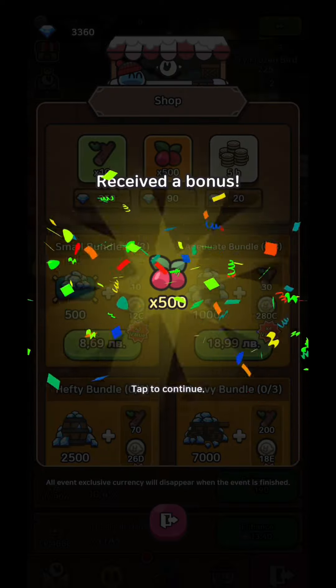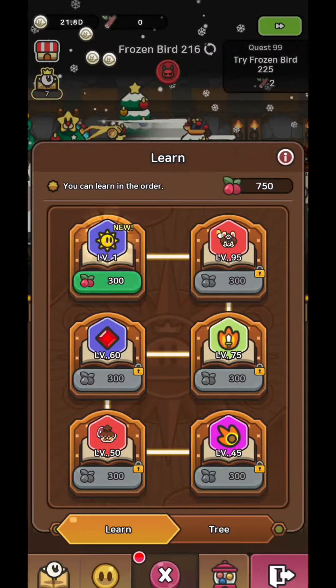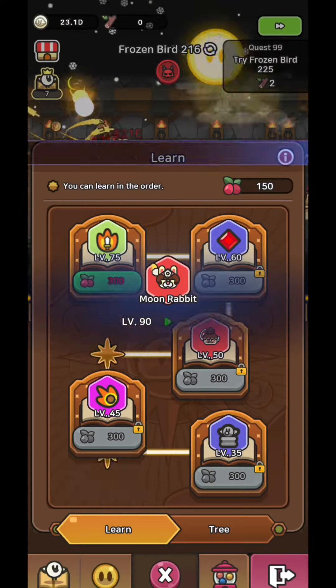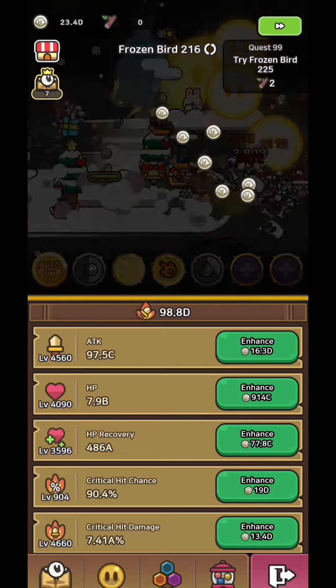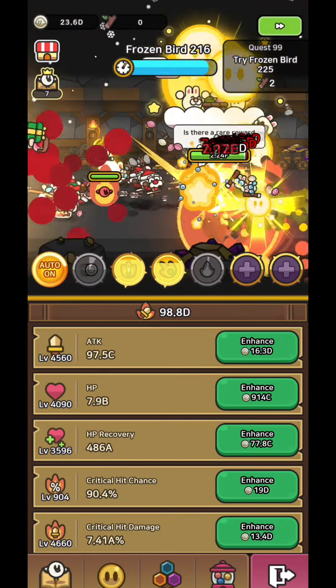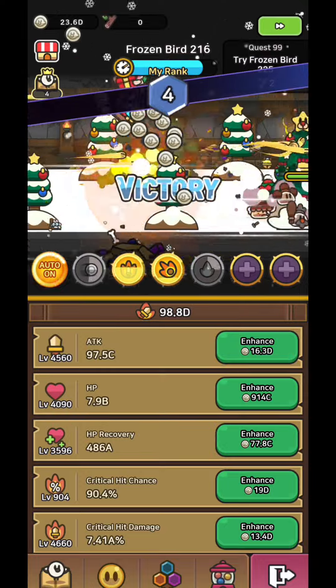Next, if you have some spare diamonds and feel like you are stuck and can't progress more, you can also buy some tree fruit or branches. Don't overspend diamonds — wait for the last days of the event to spend them only if you aim for a certain rank or stage that you want to reach.